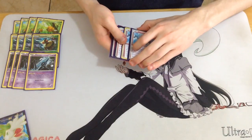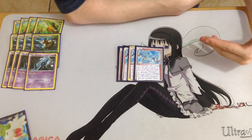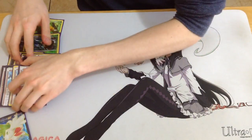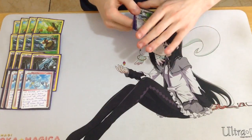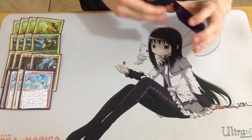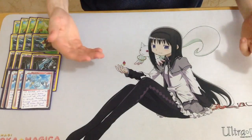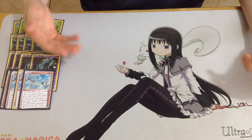Klefki also synergizes really well with Garbodor — attach it to Garbodor as a tool, and your opponent loses abilities during their turn, then coming back to your turn it gets discarded so you have abilities again. Against Mega decks, you basically stall them out for a turn, which is great when you've only got 90 HP to work with. Also, once the ability has been used and Klefki becomes a tool, even if your opponent plays Hex Maniac, the Klefki stays and the protection stays.